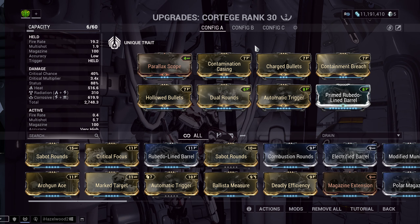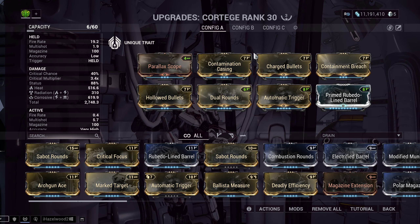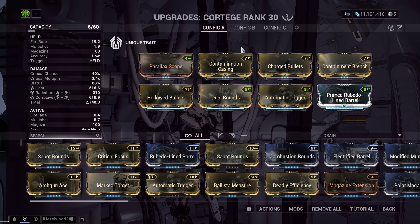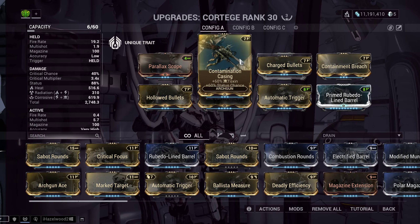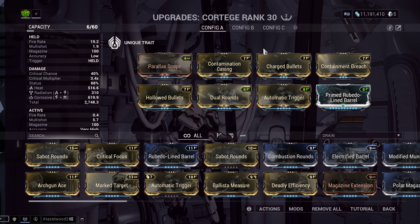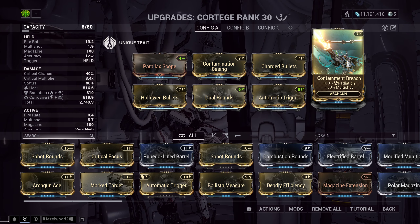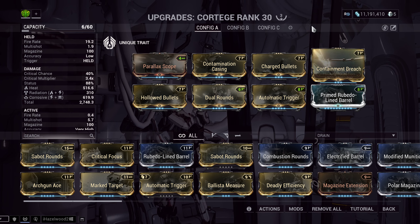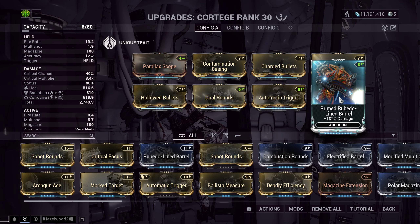Or if I was doing Eidolons — I don't know why you would use a Cortege against Eidolons — but if you were doing Orphix or something, I think Orphix might be vulnerable to Radiation. These two mod slots are basically whatever element you need for the content you're doing. Next, Containment Breach — a new mod from Whisper's content — giving 60 Radiation and 30 Multi-Shot. Dual Rounds for Multi-Shot, Automatic Trigger for Fire Rate, and Prime Rubedo Barrel for 187% flat damage.